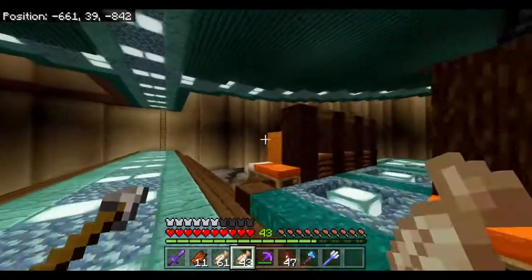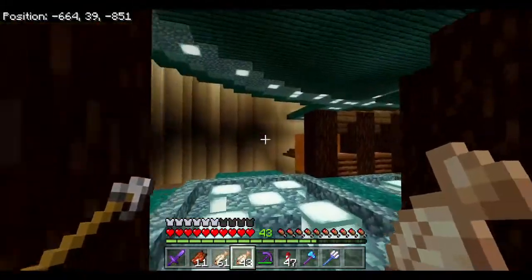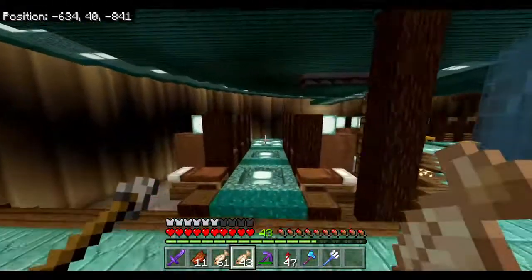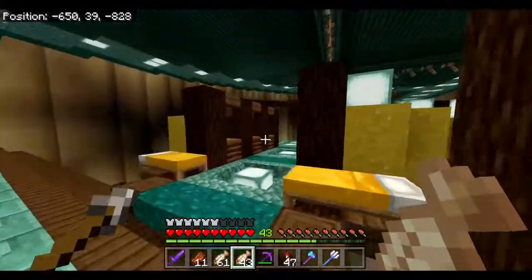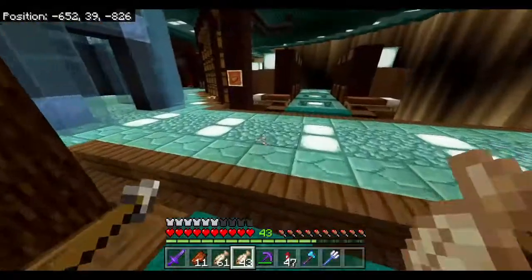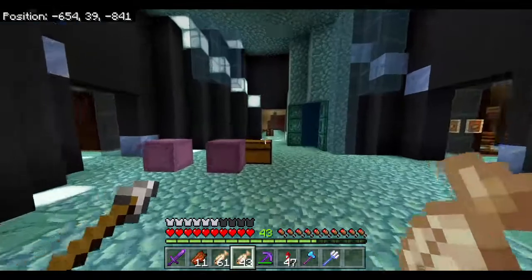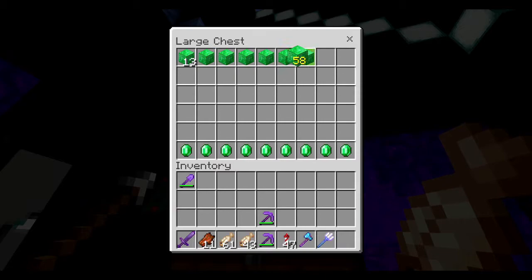I made a couple of mistakes and forgot to record a couple of clips, but never fear - we've got ourselves 48 different villagers. All of these are the carrot ones, we've got the beetroot ones over here, and if we continue around we've got the potato ones and the wheat ones over here. They're all synced up and linked up. Gamer actually helped me put them all in and it took quite a while to make sure they were all in the right area.